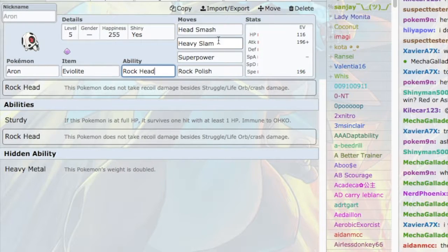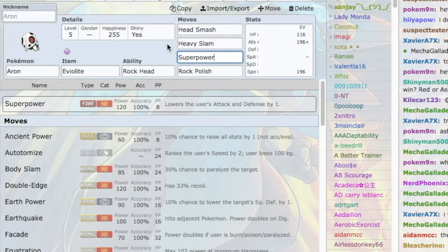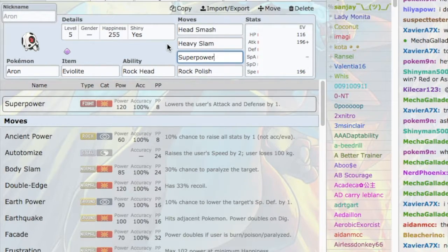Rock Head is the ability of choice, and Head Smash is the primary STAB. Heavy Slam is the secondary STAB — you can go Iron Head in that slot, but I prefer Heavy Slam because it hits the very light fairies in LC harder, though Iron Head does hit Fighting-types harder since they're generally heavy. Superpower hits Pawniard, which is why it's on this set. Earthquake is an option but misses Pawniard and doesn't hit Ferroseed super effectively, though it does hit Chinchar super effectively. Rock Polish doubles Auron's speed, meaning he outspeeds the entire unboosted metagame plus some Scarfers.